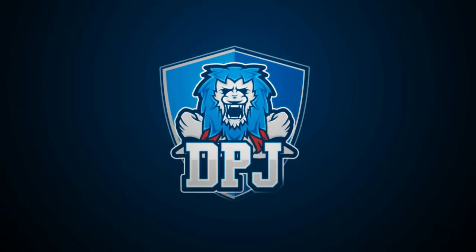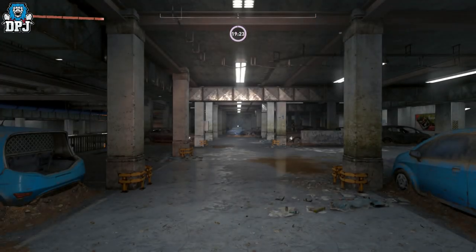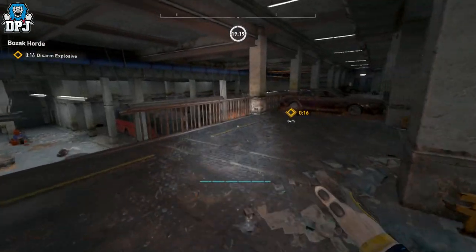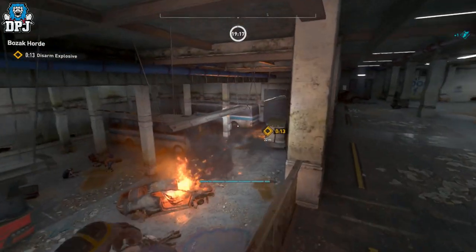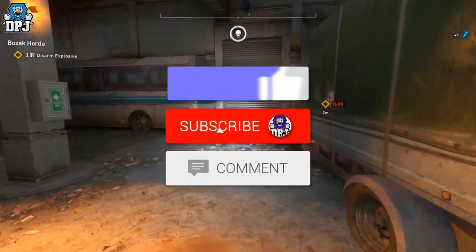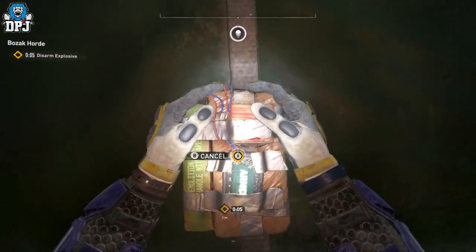Hey guys, I'm back with another Dying Light 2 video. Today I'm going to showcase how you can get, activate, and take part in the Bozak Horde easter egg, as well as getting Bozak's mask. My name is DPJ — if you enjoy the video, leaving a like really helps out, and if you want to see more, be sure to subscribe.